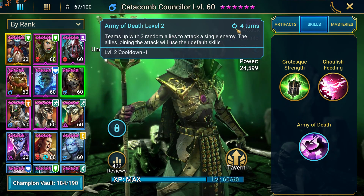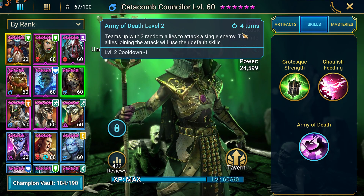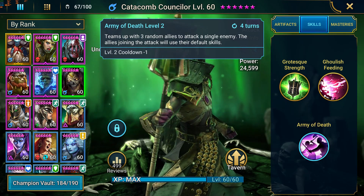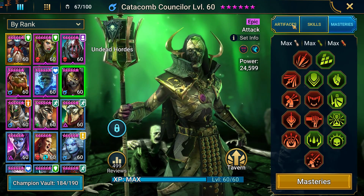Then we have Catacomb Counselor — this is your ally join attack. Not a lot of champions in the game have this, but it's really effective, perhaps on the spider as well. Also good in the arena if you can get this going with a lot of AOE A1 champions. We do have all the books done here and here are the masteries.